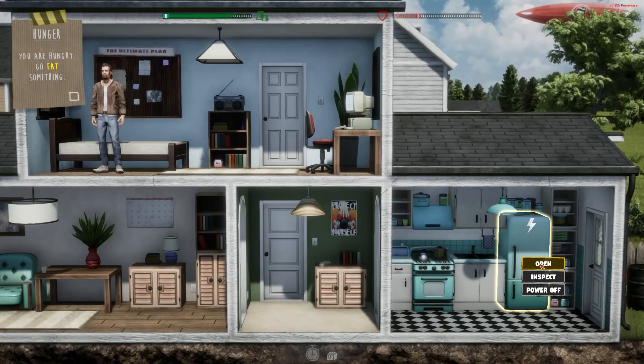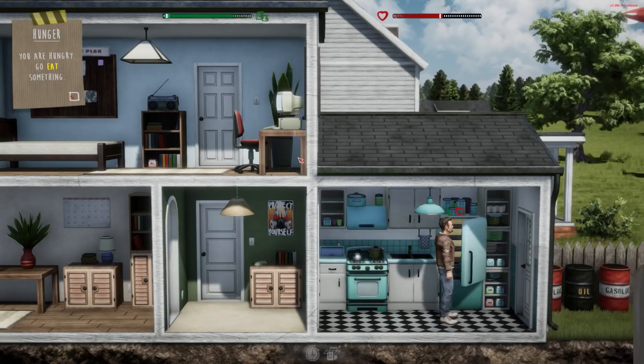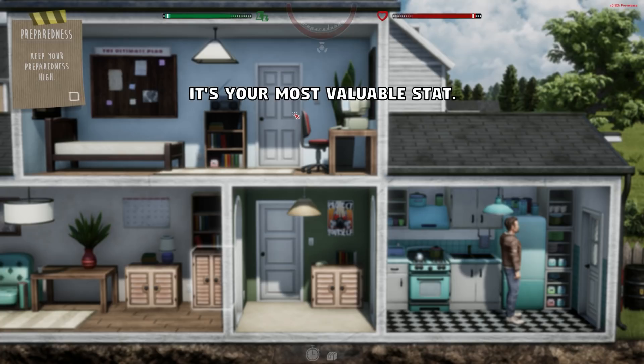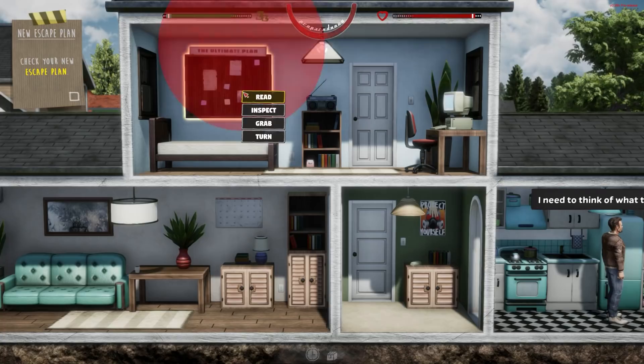We're told we're hungry, so let's open the refrigerator. We have some soup — eating it, including the can. This is your preparedness stat at the top — it's your most valuable stat. I would have thought health was, but there you are. If it drops to zero, you will faint. Stay well-fed and well-rested to keep it high.